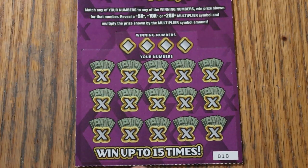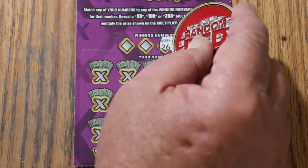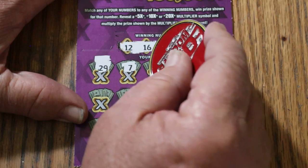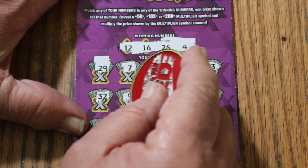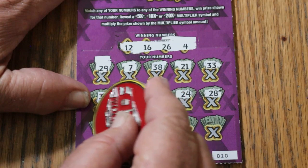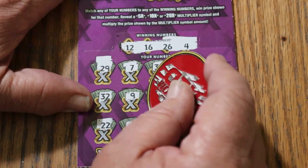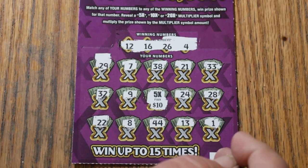We'll start with ticket number 10 and use a random reds coin. Numbers: 12, 16, 26, 4. Looking for multipliers and outliers: 29, 7, 38, 21, 33. Random's 32, 9. A 5x multiplier — good. 24, 28, 22, 8. LV's 8, 44 Club, 13, and 1. Going to be a dollar under there.